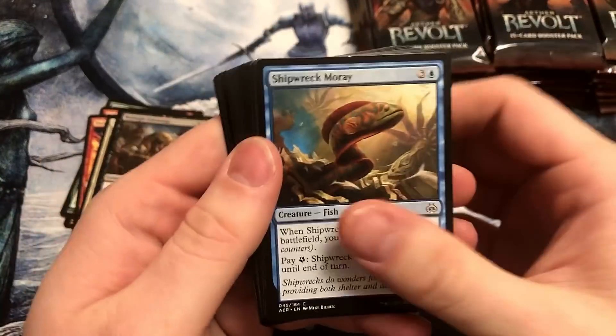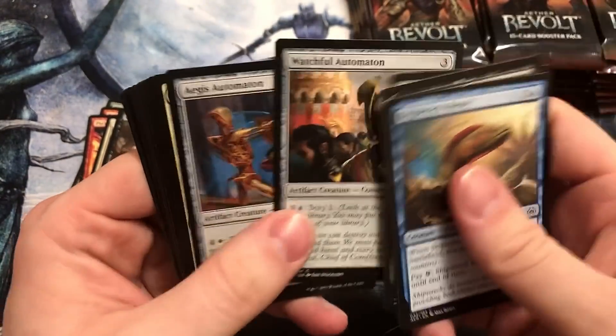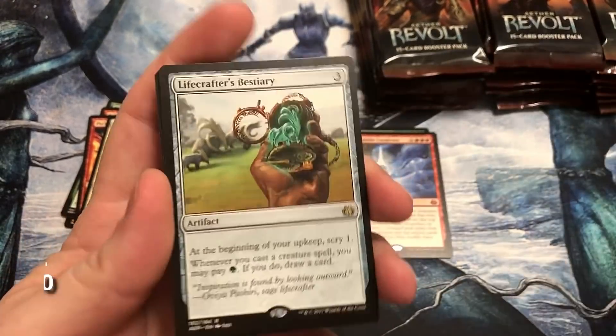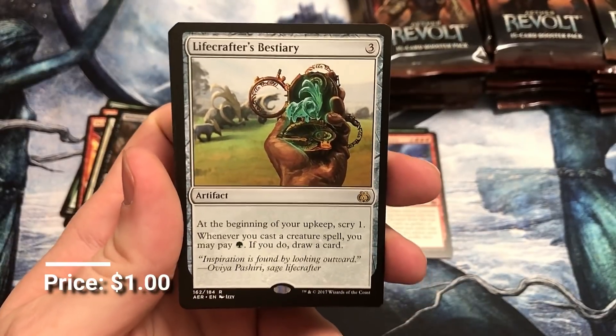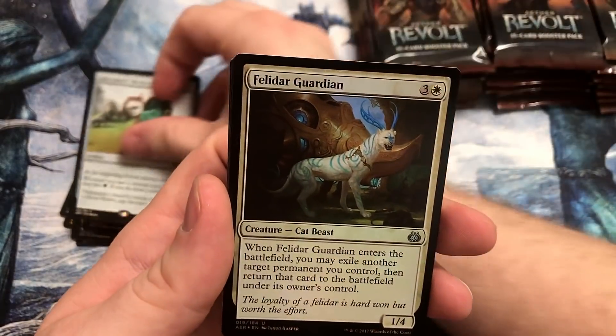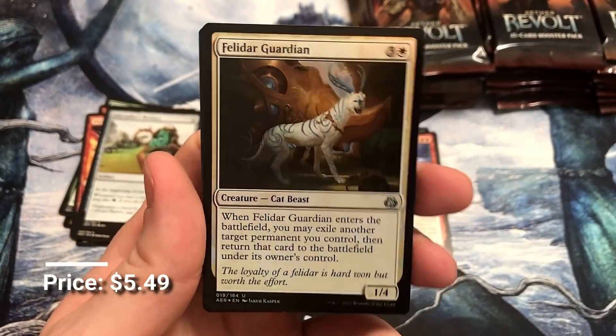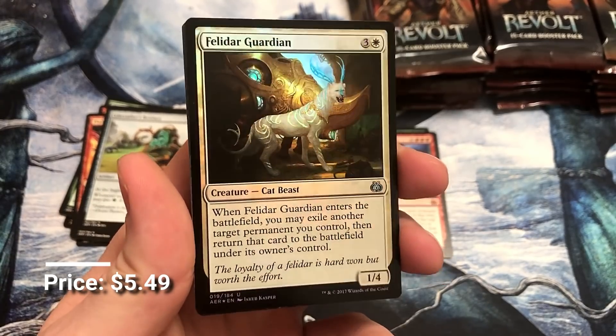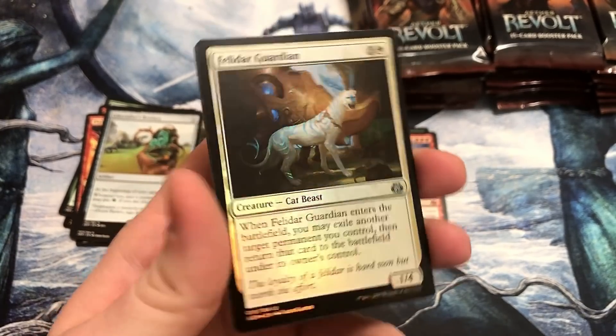Was it Kaladesh that also has the inventions? Yeah, I think that's part of why that's still so expensive. Lifecrafter's Bestiary — this is a solid card, not super high value but real good for Commander, especially those creature decks. And the Felidar Guardian — the banned card from standard because of the unlimited combo. I guess I know this set well enough to know that.